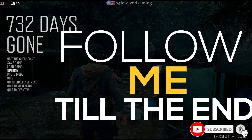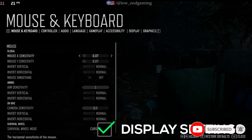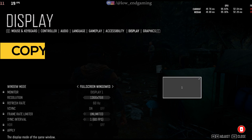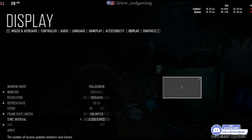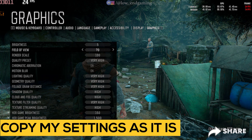Open your game, click on options and first go to display settings. Change windowed mode to full screen, and resolution to the lowest possible available. Click on apply. Now go to graphics — here just copy my settings as they are.